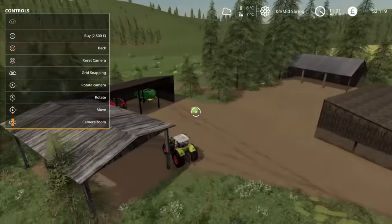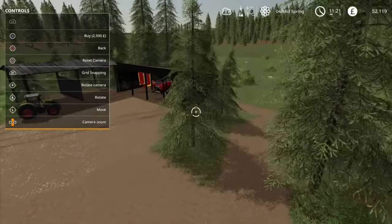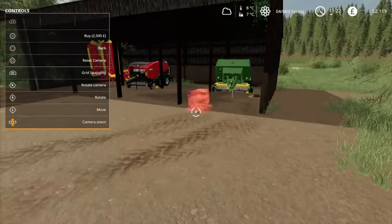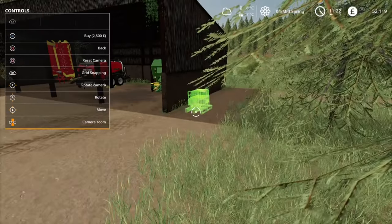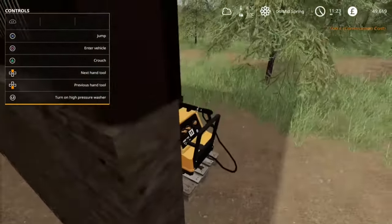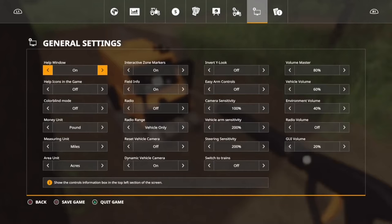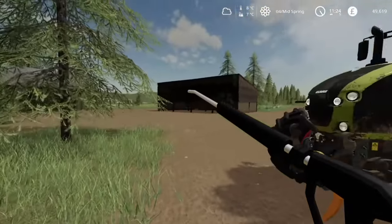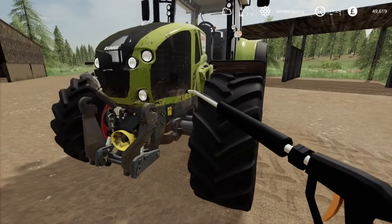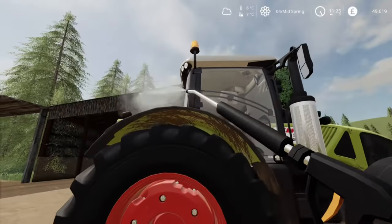Let me just rotate it around - the pallets can be moved. I'm going to give this a wash, first thing I'm going to do is give this a wash. Yeah we're getting there. Let's give this a wash, it definitely needs it. I do like this tractor - it's the Class Axion 960. And that's done.